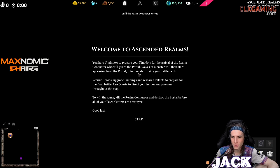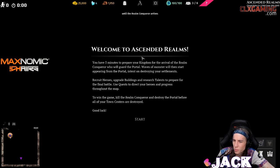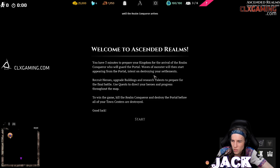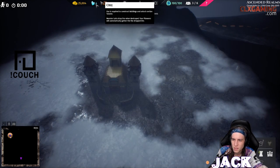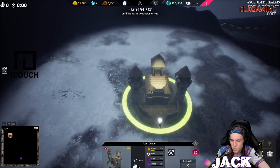You might have to have Toasty and Nurse check this out. You have five minutes to prepare your kingdom to the arrival of the Realm Conqueror, who will guard the portal. Waves of monsters will then start appearing from the portal intent on destroying your settlements. Recruit heroes, upgrade buildings, and research talents to prepare for the final battle. Use quests to direct your heroes. To win the game, kill the Realm Conqueror and destroy the portal. Okay, like a card-based RTS by the sounds of it — this sounds wild.